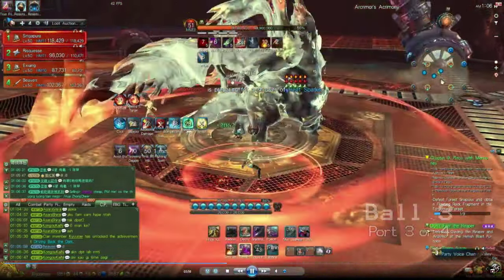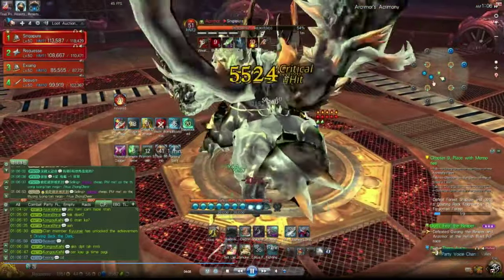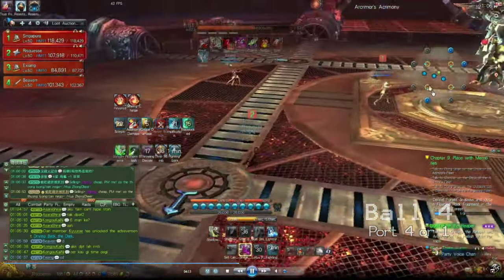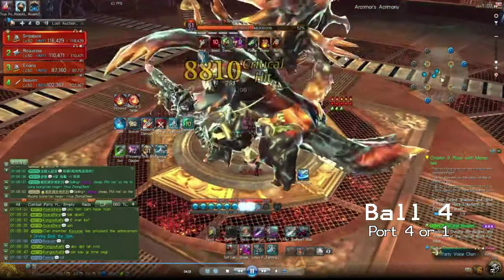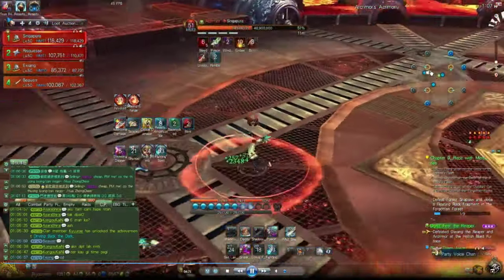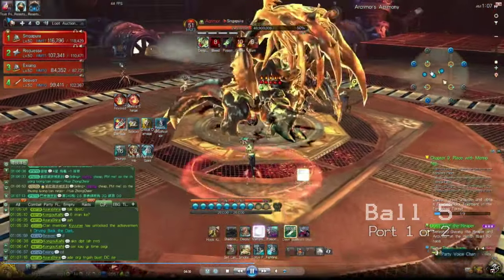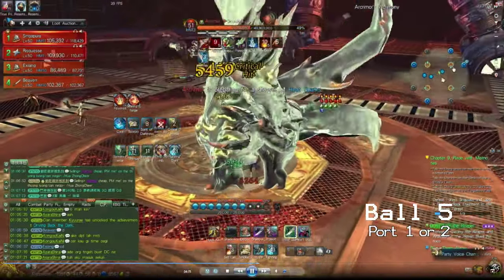Next will be hole 3 or 4 — I'll check those holes. It comes from 4. So what I want to do now is after I take the buff, immediately rotate this one to the left. The 4th ball — hole 1 or 4 — came out from 1. The 5th ball would be hole 1 or 2, so I want to rotate this one. It came out from 2.